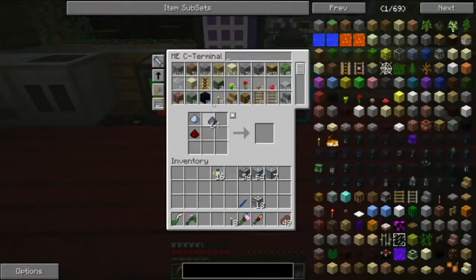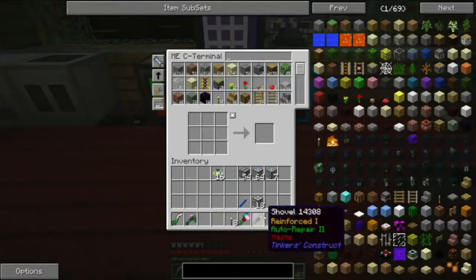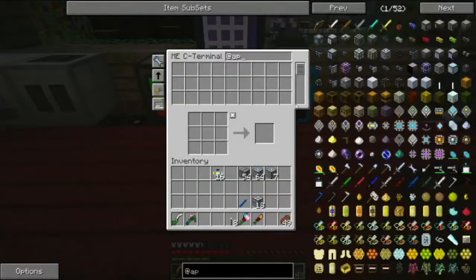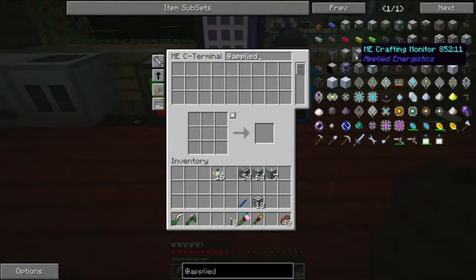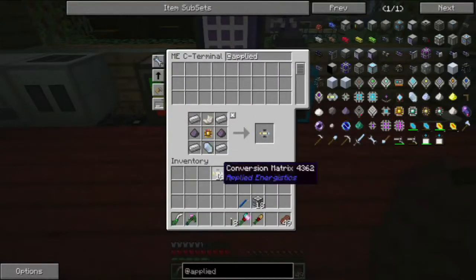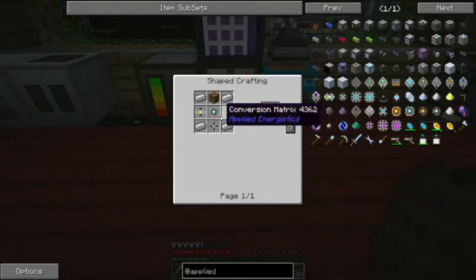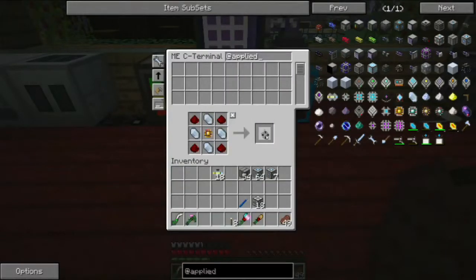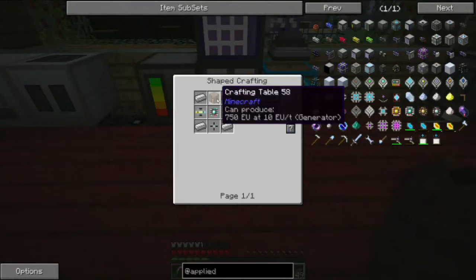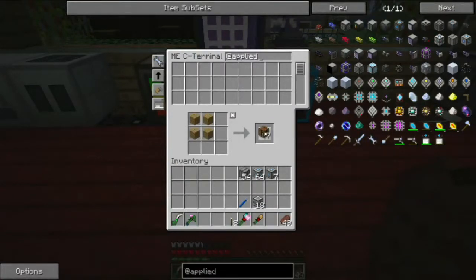I'll just make all of those. I need two more of these. I need one, two — two. Now I need the storage bus — I'm going to need nine of them. I had enough of those. Put all this stuff back in there and make some of these. Nine — go. Nine. All righty.